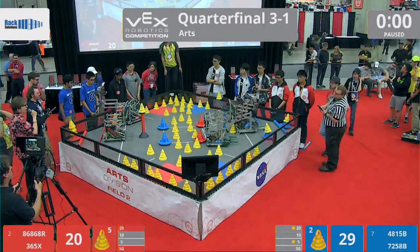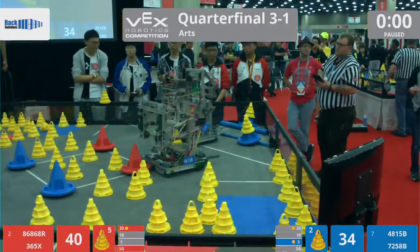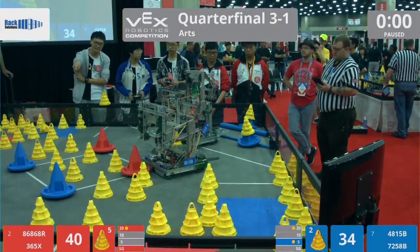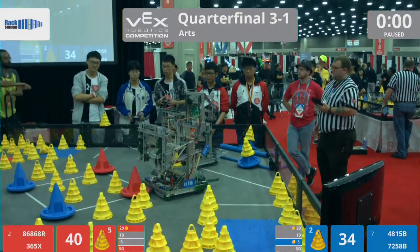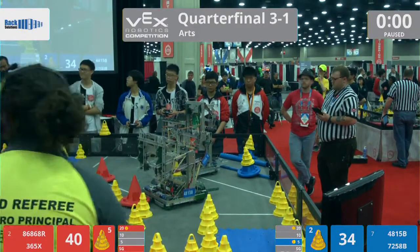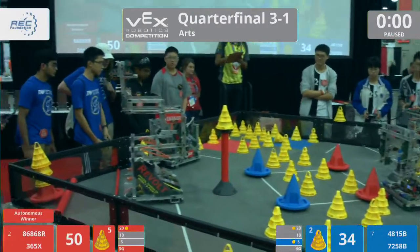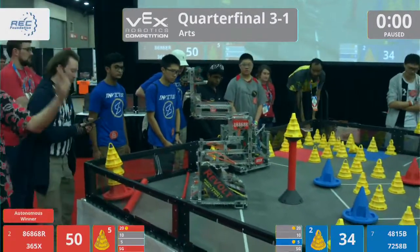I see a 20 but not a five for the red. Blue with a 20 and a five — this is going to be a close one. Red's got that high stack bonus, but blue with the five-point goal. Our referee tabulating. Red takes the autonomous bonus with one goal on top of the stationary. We have driver control in three, two, one, go.